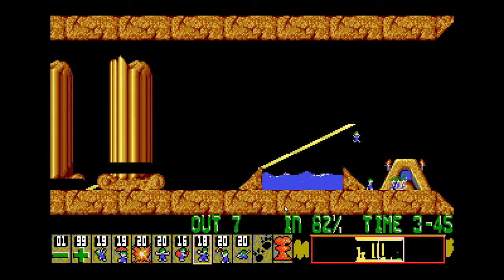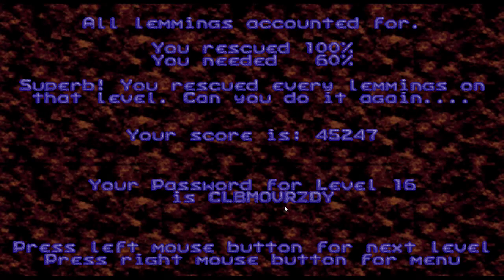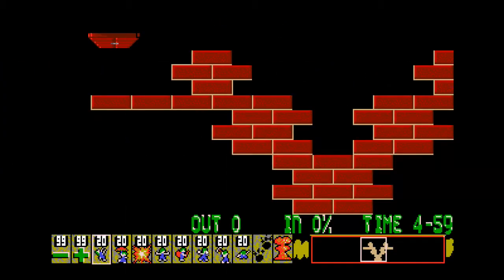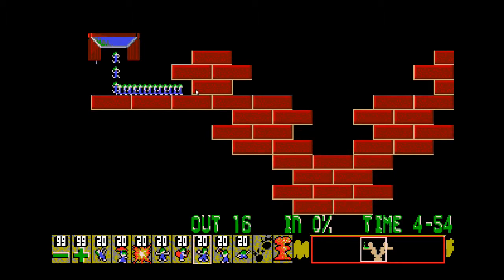Don't let your eyes deceive you — or if at first you don't succeed. I think that's the Taxing one. Farewell My Lemmings — 80 lemmings, I've got to save 20. Oh god, 99 release rate — wasn't expecting that. One got through as expected.